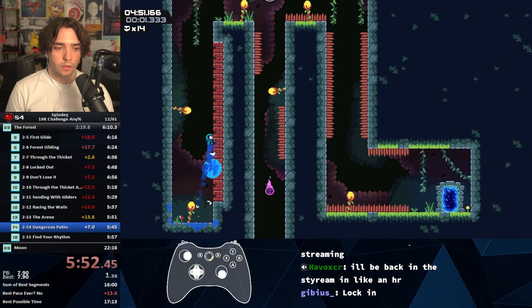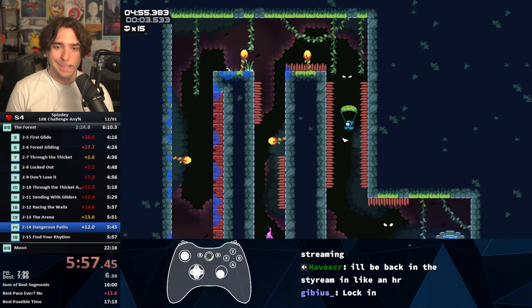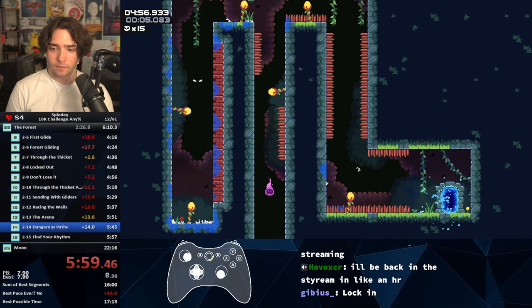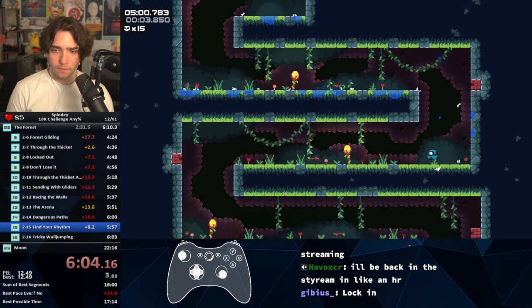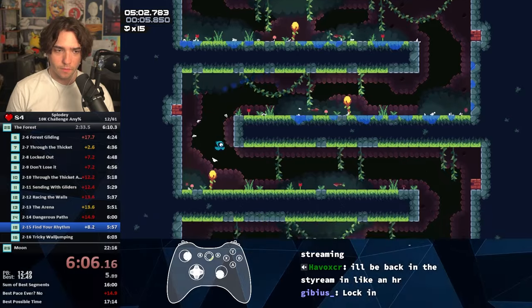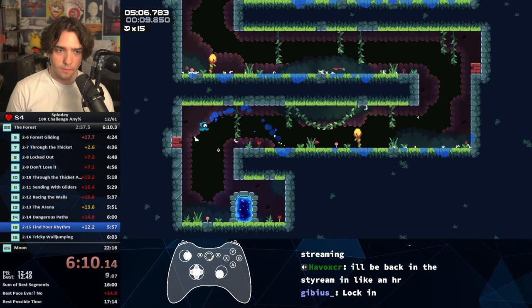Now that that's out of the way, we just jump all the way up here, grab a glider, and of course go down to the portal with safety. This one is probably the most annoying level in all of Splodee. We kind of have to maintain this interesting rhythm of 1, 2, 3, 1, 2, 3 all the way to the portal.